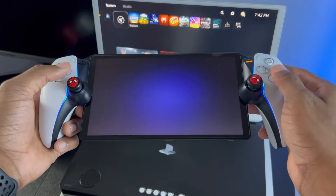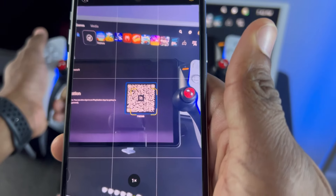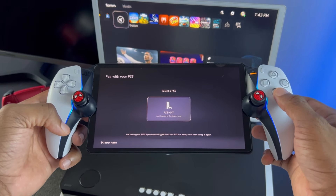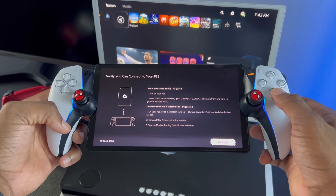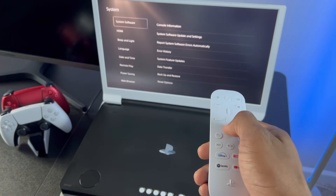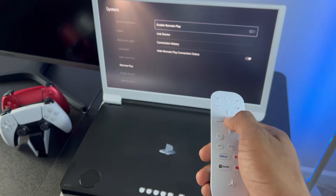Now we're going to log back into the PlayStation Portal. You should see a QR code asking you to sign into your PlayStation Portal account. Grab your cell phone and log in from the PlayStation app. Then go back to the PlayStation Portal and pair it with the PS5 by following the prompts. You'll see that we have to verify our PS5 can connect to our PlayStation Portal. Go into the settings on the PS5 and scroll down until you see System, and you'll see a tab that says Remote Play.